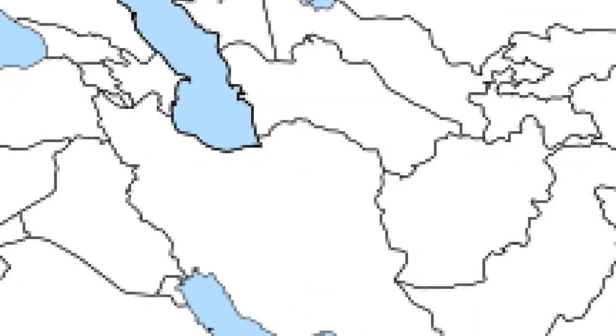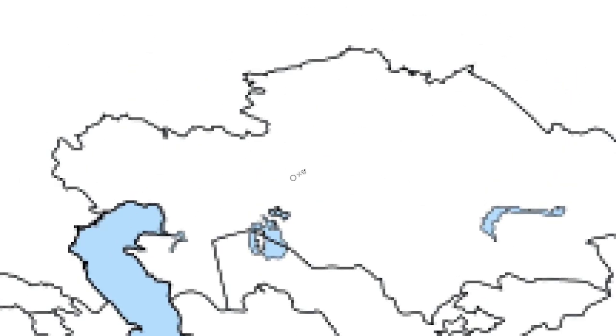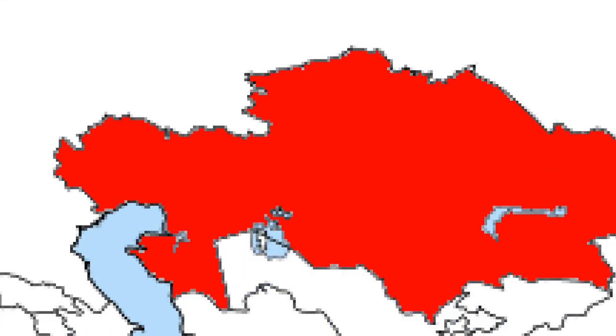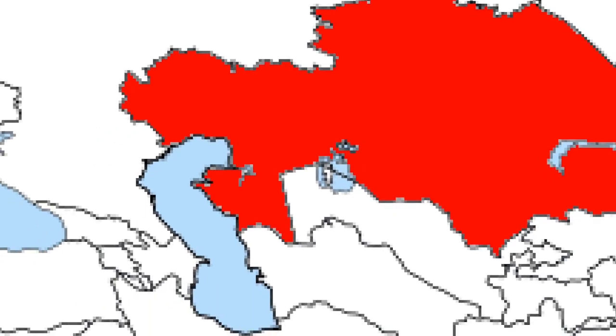Hello everyone, today we're going to be looking at a scenario where Kazakhstan forms an empire. Anything that is red or dark red will be Kazakhstan, and blue will represent whatever Kazakhstan is attacking. I'm sorry for the bad quality of this map — it's just the best one I could find that had the oceans in it. Don't be offended if your country gets wrecked, because Kazakhstan is going to have an army boost.